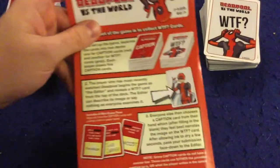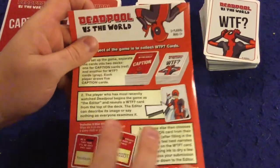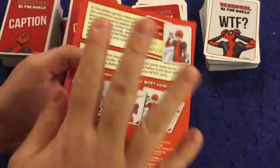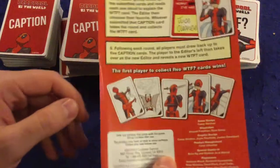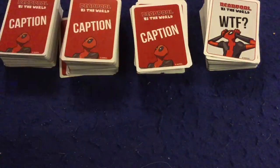We're going to take a look at what you get inside Deadpool vs. The World. First and foremost, we have a handy dandy rule sheet — one page, double-sided, full color, full of pictures, illustrations, examples. Very well done. Also an incredibly simple game, so I can teach you how to play right now.